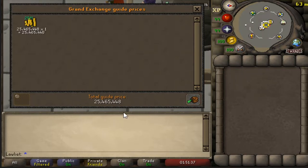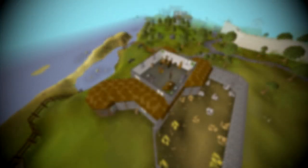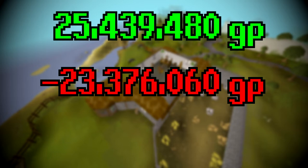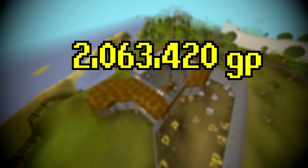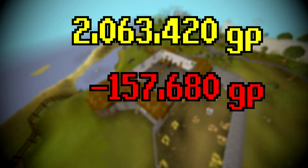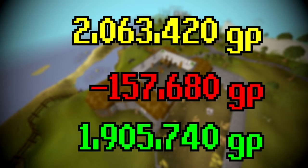Now for the precise profit calculation: we subtract the 23,376,060 GP spent on dragon hides from the 25,439,480 GP earned, giving 2,063,420 GP. Then we subtract the tanning cost at 20 GP per hide — that's 157,680 GP — giving a total profit of 1,905,740 GP from one hour of tanning dragon hide.